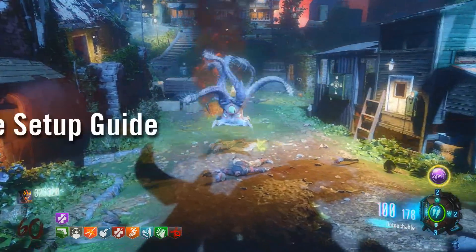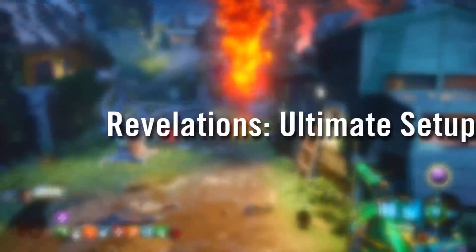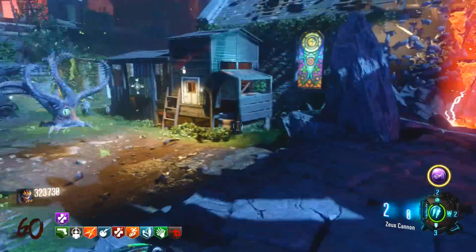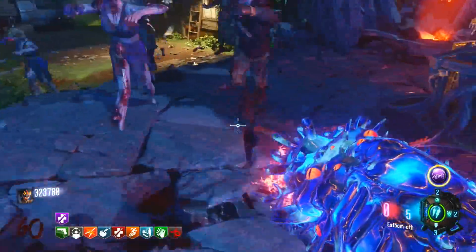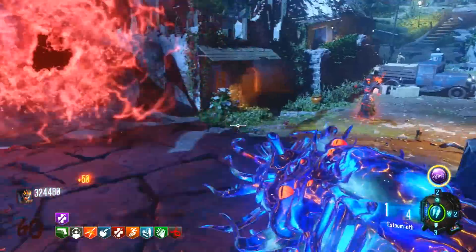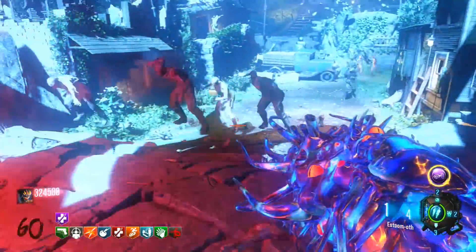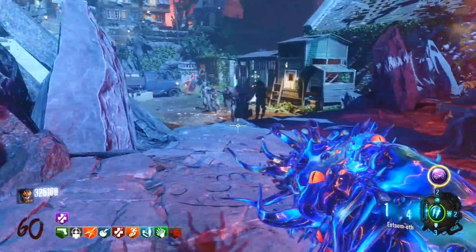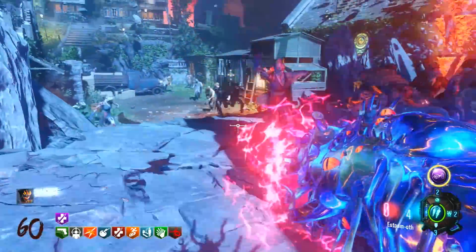So ladies and gentlemen, today I bring you guys an ultimate high round setup guide for the latest zombie map Revelations. In this video, I'm going to be covering everything that you're going to need before you start your high round game, such as weapons, gobblegums, perks, everything of that nature, plus extras such as the shield and certain other abilities that you can get across the map.